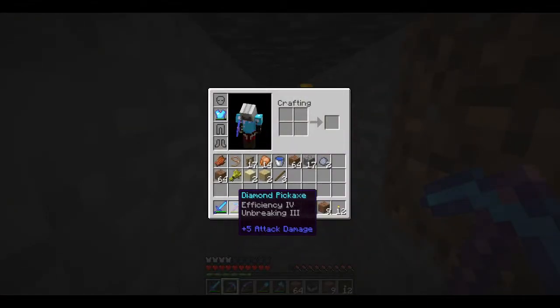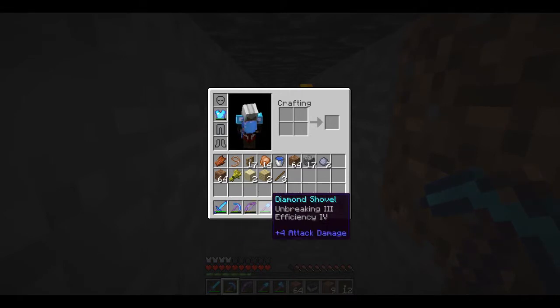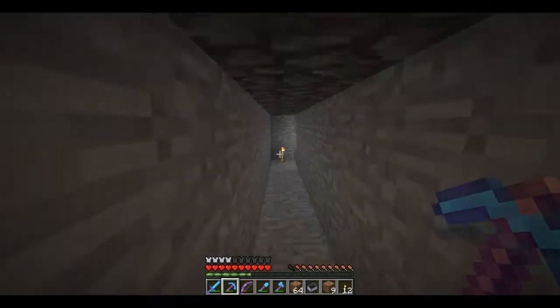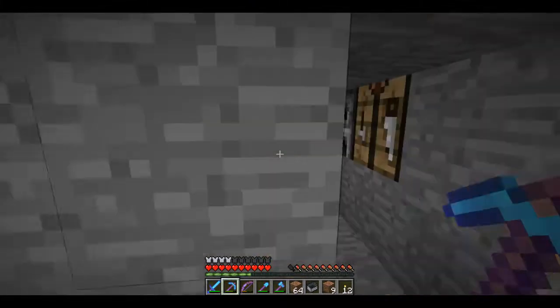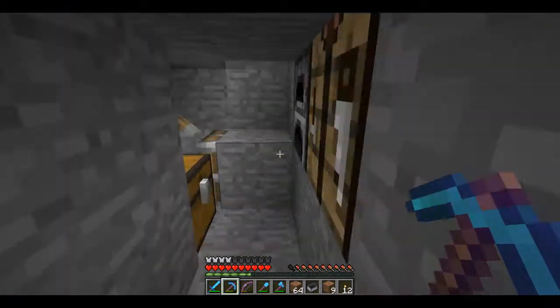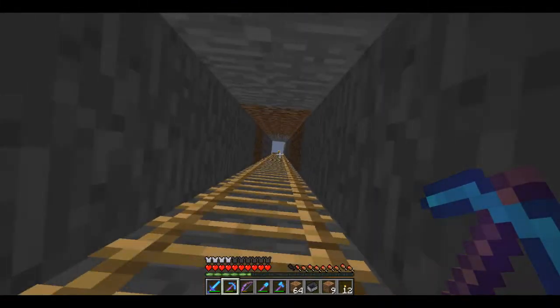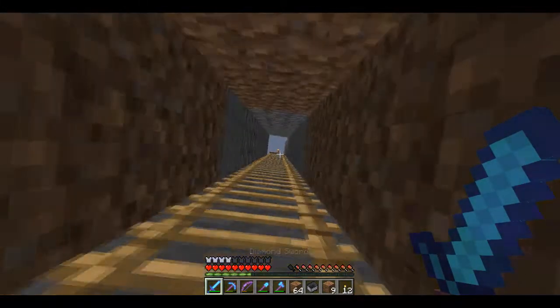Smite four, Fire Aspect two, Efficiency four, Unbreaking three, Power four, Flame one, Unbreaking three, Efficiency four, Unbreaking three, Fortune three, Efficiency four. I've been doing a lot of enchanting - that's actually why I made this tunnel going over here. Okay, good, it's day. It actually looks like it does outside right now.